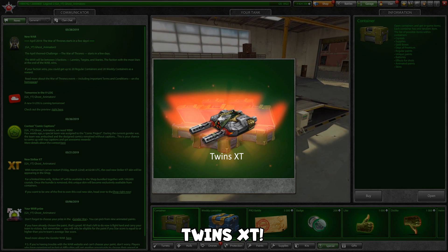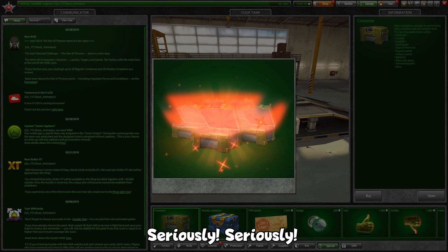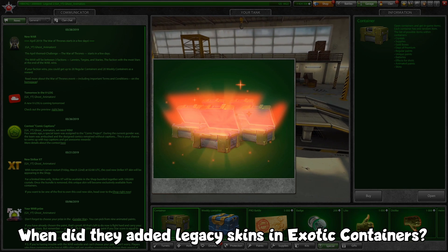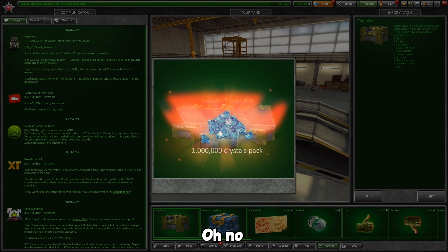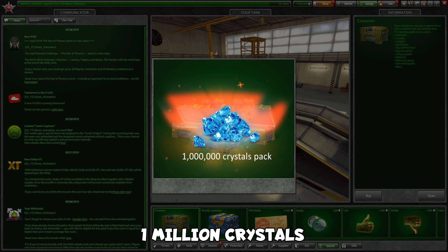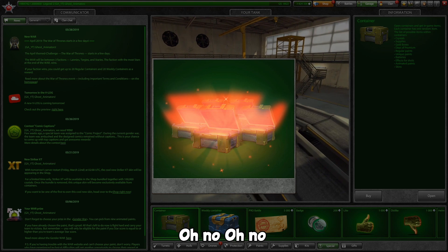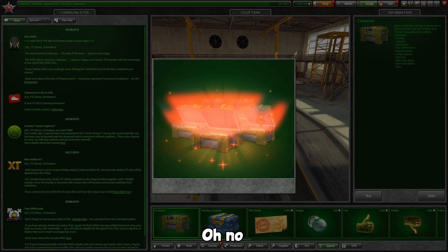Seriously... what?! Viking Legacy?! When did they add legacy skins in exotic containers? Oh no... what?! A million crystals?! Oh no, oh no — Tundra Legacy skin?! No, no!